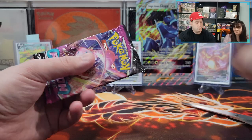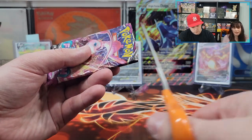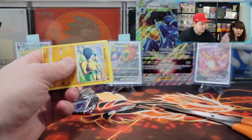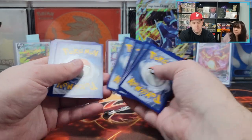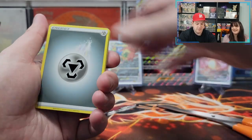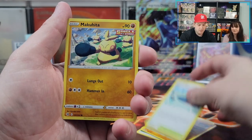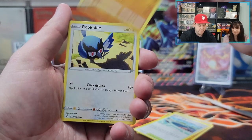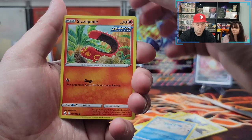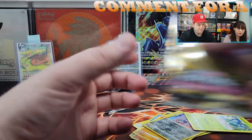We're halfway through the box. We got one of each of the packs left. Let's go Fusion Strike first. Celebi or Mew or Gengar — that's all I want, asking for so little. Steel energy. Eevee, Bewear, Skwovet, Makuhita — I like the Makuhita — Rookidee, Galarian Darumaka, Sizzlipede, Stufful, Skarmory reverse holo. Let's keep going.